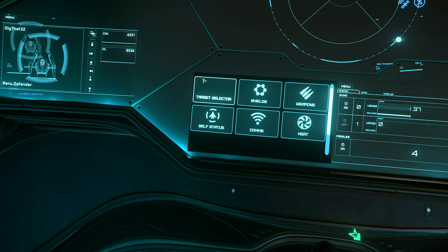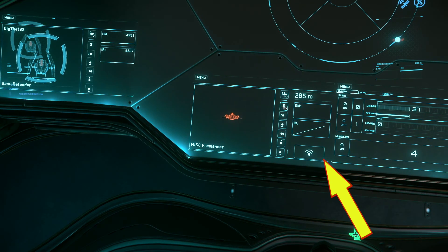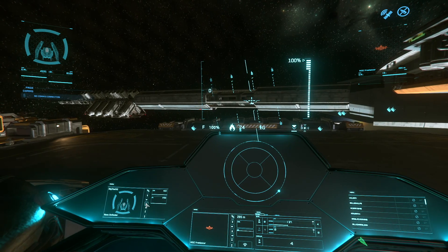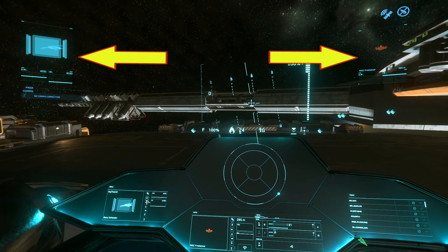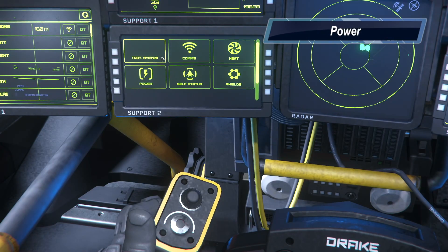The target category shows the same info for ships you have locked, and also gives you the option to hail them. Most of the time this info is also displayed in the upper left and right corners of your screen, so you might not use this often, but it's there when you need it.